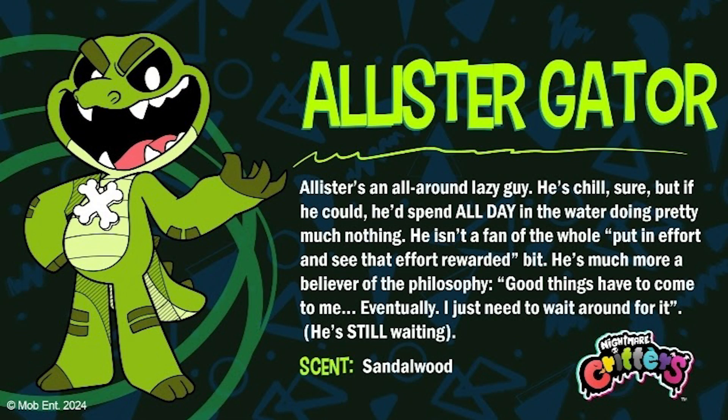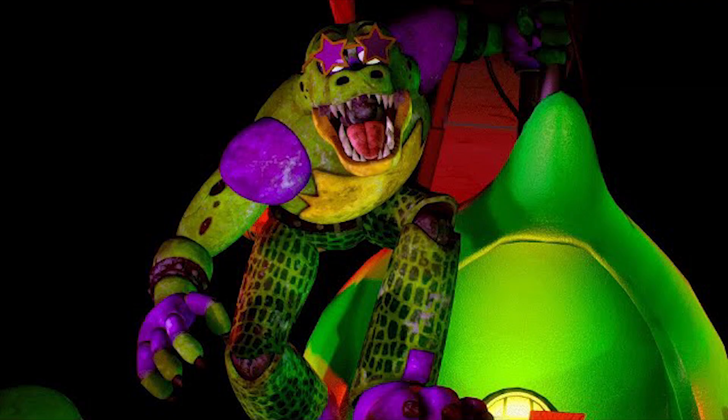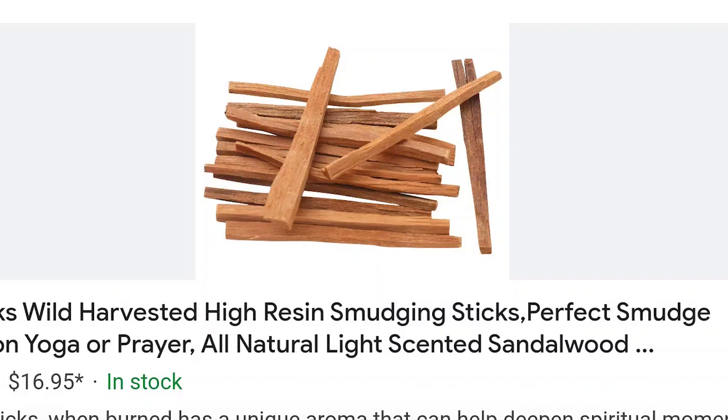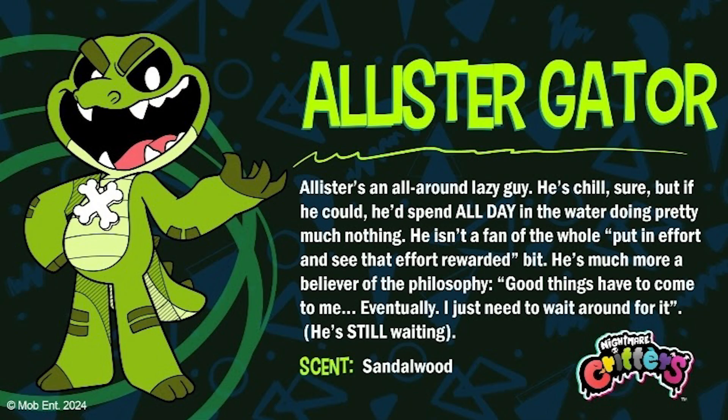The next character here is called Alistair Gator — kind of reminds me of Monty from FNAF. The bio says 'Alistair's an all-around lazy guy. He's chill, sure, but if he could he'd spend all day in the water doing pretty much nothing. He isn't a fan of the whole put-in-effort-and-see-it-rewarded bit. He's much more a believer of the philosophy: good things have to come to me eventually, I just need to wait around for it. He's still waiting.' And his scent is sandalwood. The most notable feature is that his necklace is a bone in the shape of an X and he has very sharp teeth, so he'll probably bite you.